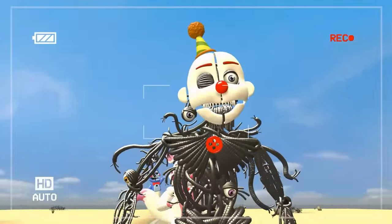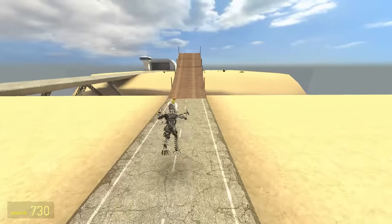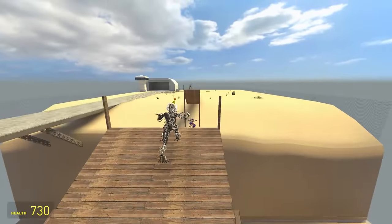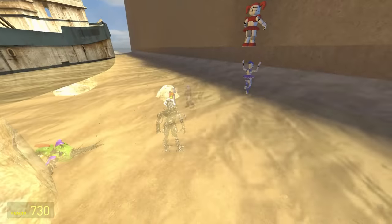Up next is Ennard. Ennard sees a lot of things from everywhere, but can he see himself taking first place? Let's find out — he's quick. The jump's not great though, and he's bouncing backwards. He got the Freddy treatment — he's behind the others.